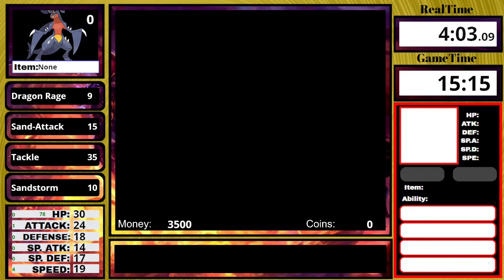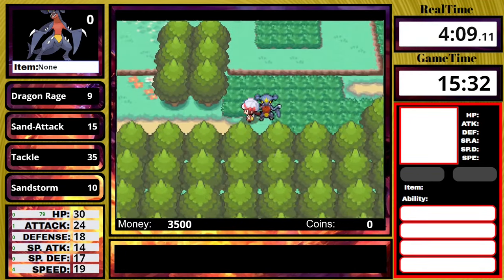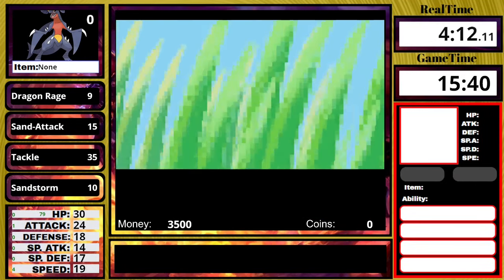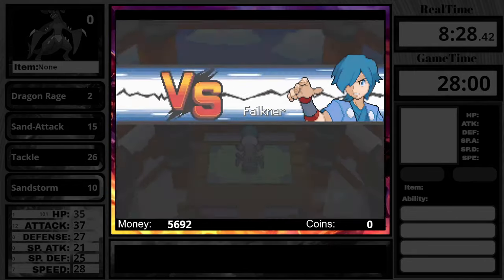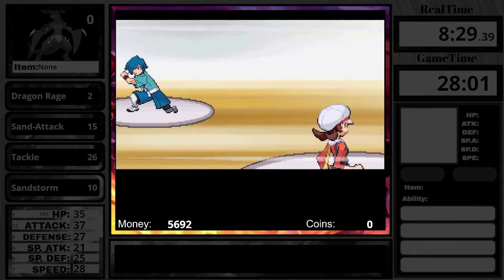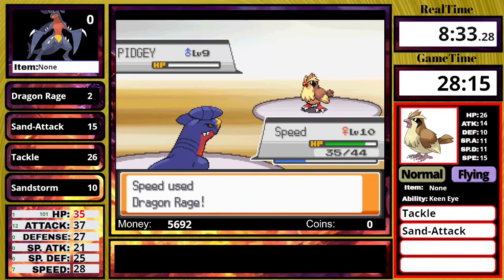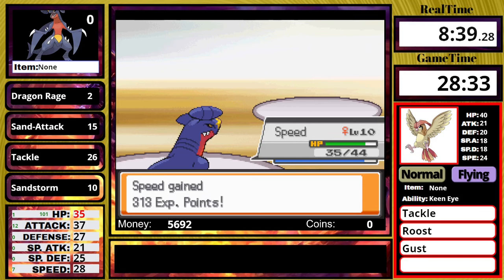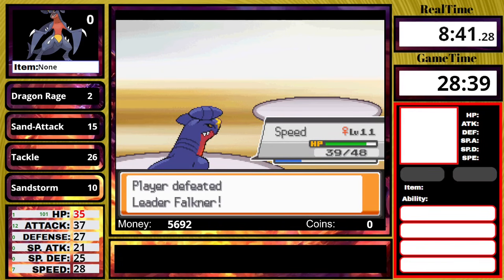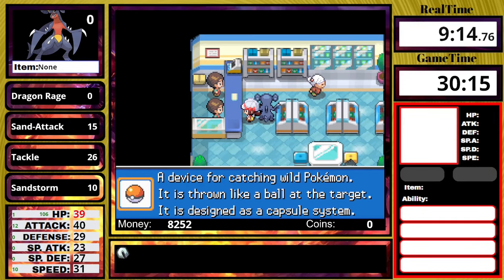Garchomp really does not struggle with anything early game — predictable since we're a fully evolved Pokemon. Falkner leads off with a Pidgey, which one-shots with Dragon Rage, and then his Pidgeotto has exactly 40 HP, so one Dragon Rage takes care of it. A complete and utter sweep. Then I go to the Pokemon Mart, get the egg for later, buy some potions, repels, antidotes, and stuff like that.